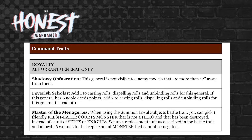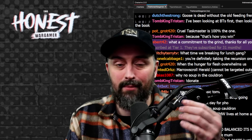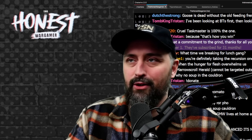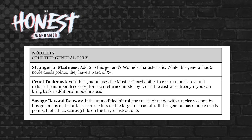Master of Menageries lets you use Summon Loyal Subjects to resummon a destroyed friendly Flesh Eater Courts monster that is not a hero, allocating it six wounds instead of a serfs or knights unit. For Courtiers: Stronger Madness adds two to the general's wounds characteristic and grants a five plus ward save while they have six Noble Deed points. However all these feel like a tension — they reward keeping deed points rather than spending them on healing and recursion.